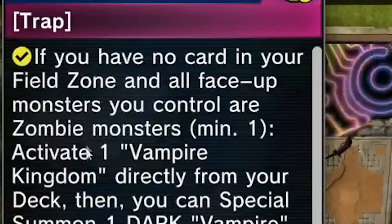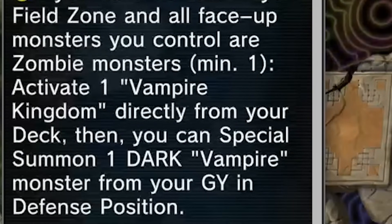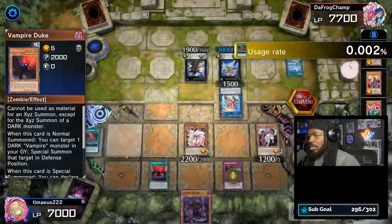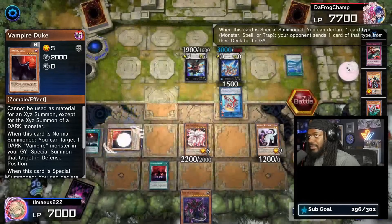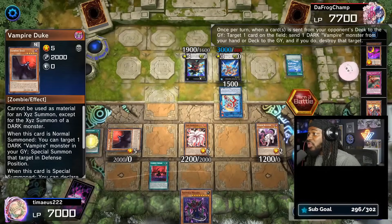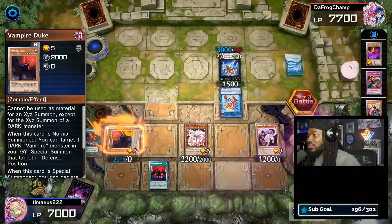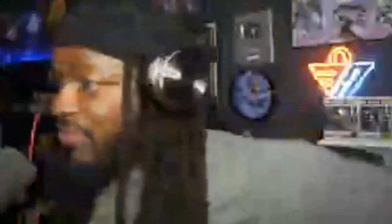Vampire Takeover allows us to activate a Field Spell — Vampire Kingdom. Then special summon a Vampire Monster from your graveyard in defense position. We'll activate Kingdom and summon out Duke. Duke will send a Spell Guard to the graveyard, which triggers Kingdom to destroy Gagaga Samurai. When they attack into Duke, we'll Aogul Mazera to protect it and summon Aogul to the field.